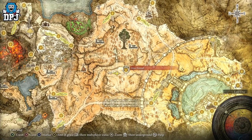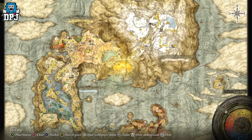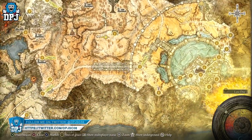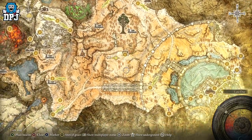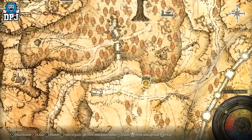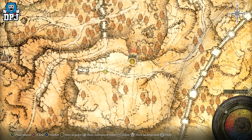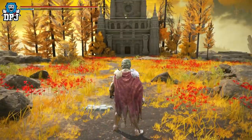It is located right next to the Altus Tunnels, as you can see right here. Use the Dectus Medallion to come up here. You actually have to come around this way, down that way and back up this way. If you try and come this way, it's like on a mountain — doesn't look very big but you'd have to come down there and back up here.